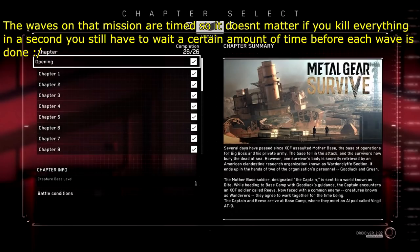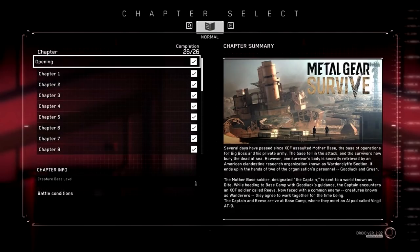It might take a little longer than just playing two hards or two extremes, but you do end up walking away with a lot more kuban than playing salvage. That's all I can really tell you unless someone else finds another really good farming method that doesn't take up as much time and can give you a fair amount of kuban.